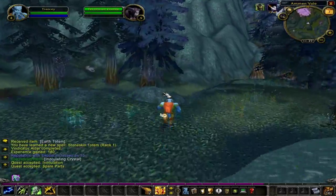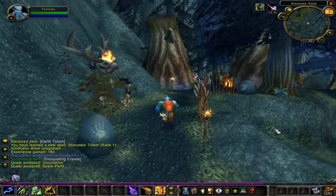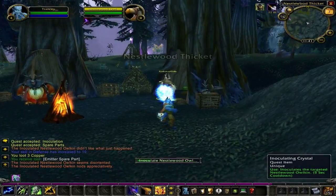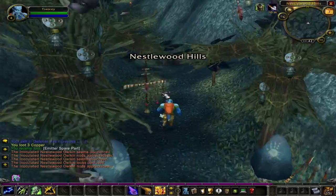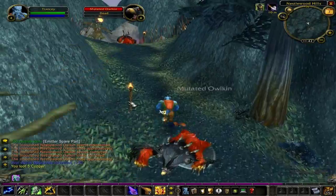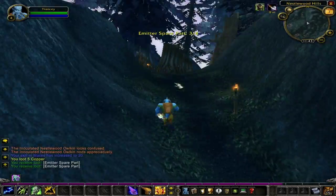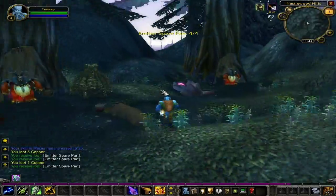Turn around, cross the creek and the river, and head towards Nestlewood Hill. Begin doing the quests 'Inoculation' and 'Spare Parts.' Once you've finished collecting your items, head back to the crash site.